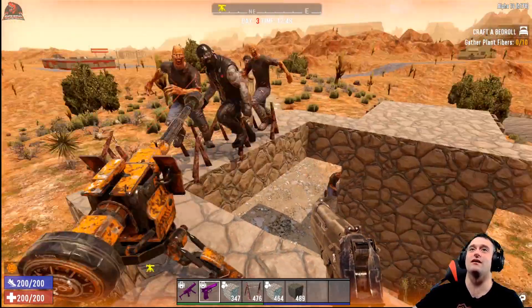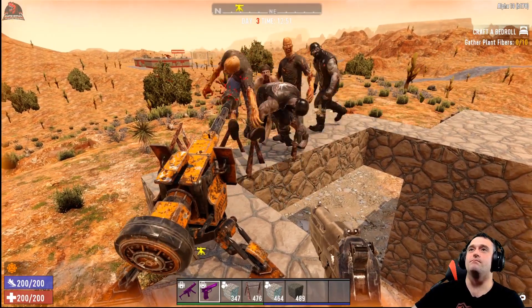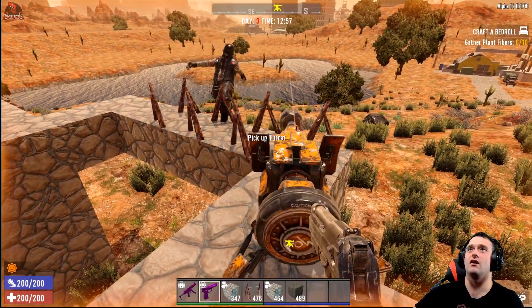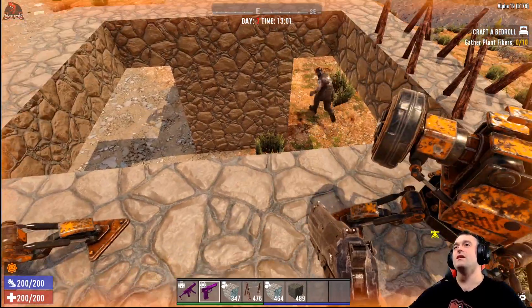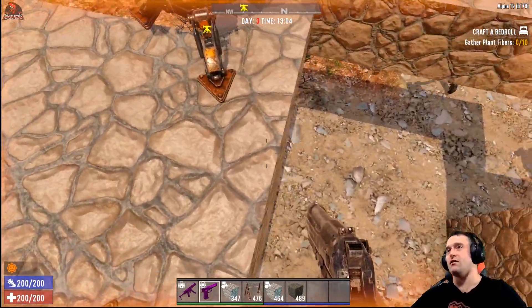And then you just pee-pee punch them with the hydraulic pee-pee puncher. It's absolutely hilarious. Look at this — the big pee-pee puncher. Just punch them in the pee-pee over and over and over again. Here he comes, here he comes. I love it. The nice thing is, with this base, for some reason they're not beating on it too much.